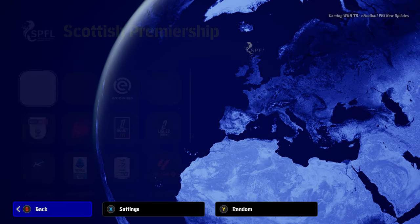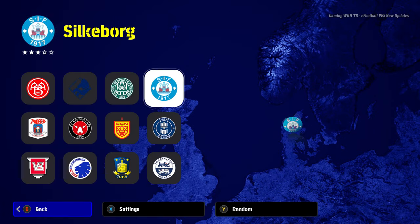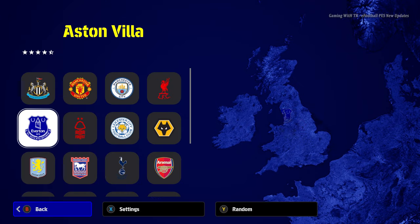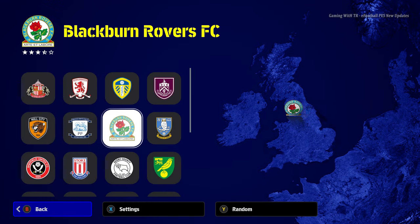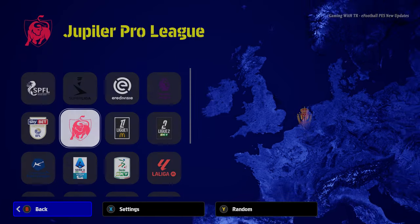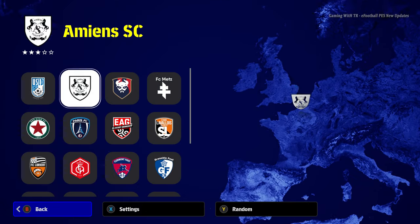Let's quit the match, go back, and look at the team list one by one. Here is another league — here is the Netherlands league, and here is the Premier League. All teams are here for the 2024-2025 season. Here is the second division of the English league. And here is the French league — all teams with their original logos, plus the second division of the French league.